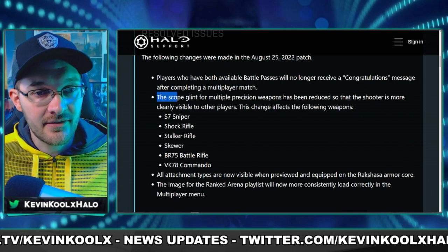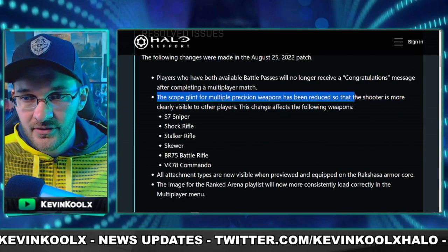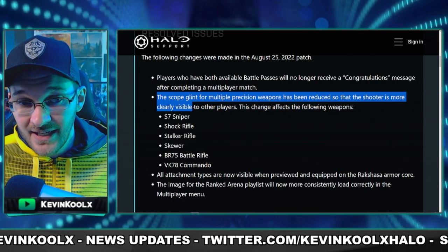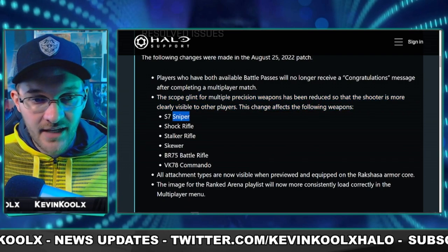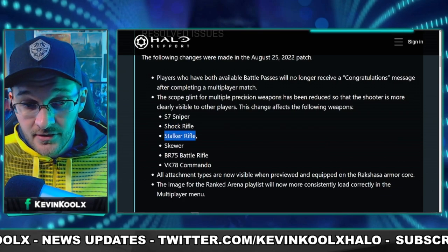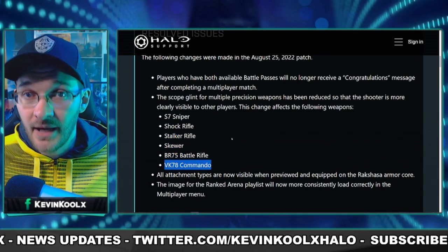It says right here that the Scope Glint on multiple precision weapons has been reduced so that the shooter is more clearly visible to other players. This change affects the following weapons: the sniper rifle, the shock rifle, stalker rifle, skewer, the BR-75, as well as the commando rifle.